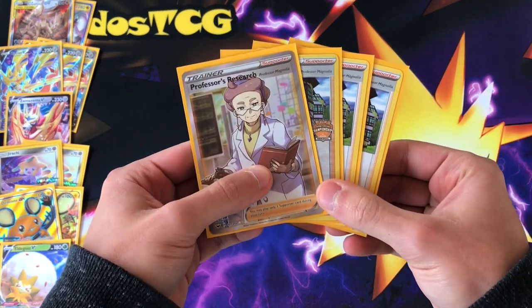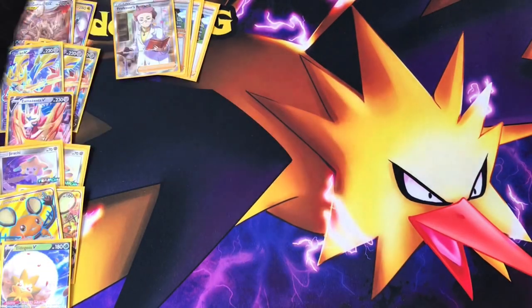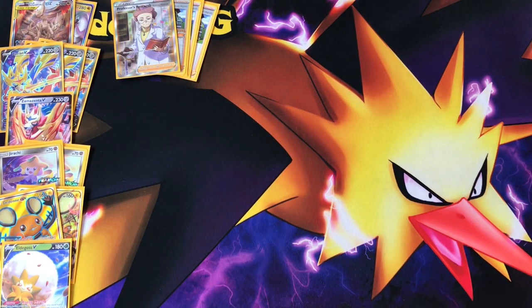Now to the supporters — four copies of Professor's Research. The most busted draw supporter — everyone who played during the time of Professor Sycamore will definitely remember this. It's a very powerful draw supporter: discard your hand, draw seven cards. Discarding your hand might seem bad, but if there's a Metal Energy in the discard pile, we can get it back with Metal Saucer. If there's a supporter in the discard pile, we can get it back with Eldegoss V at a specific point in the game.